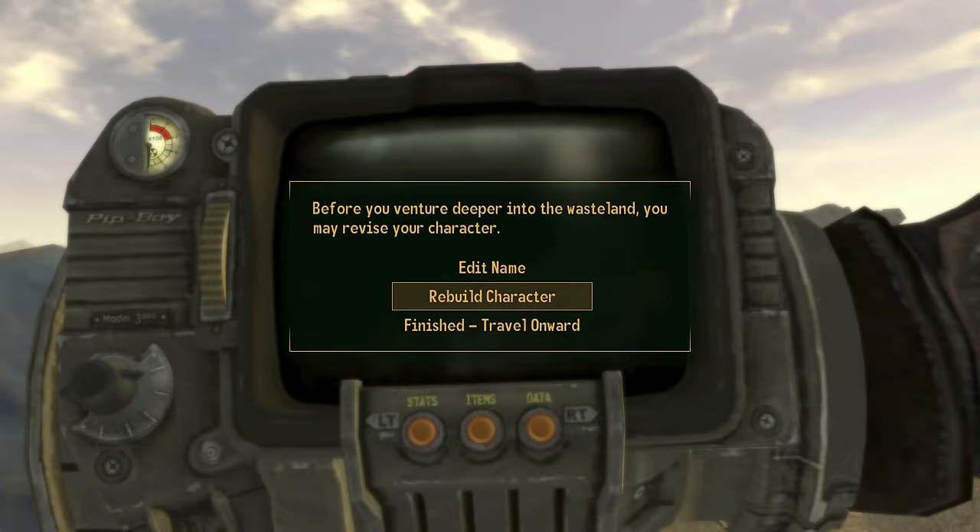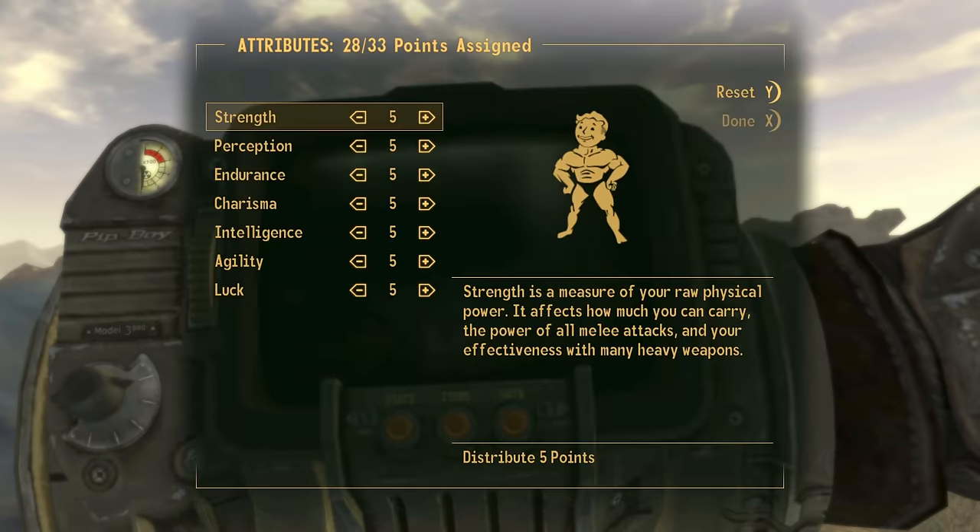You will notice that we are back on the rebuild character screen. Normally this screen also has a section to change your character's appearance, but notice that isn't an option here — we only have the ability to distribute our SPECIAL points, traits, and skills. Go ahead and select rebuild character again, and notice the Pip-Boy in the background moves down a little bit.